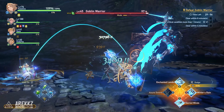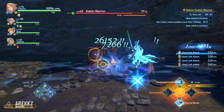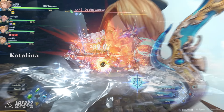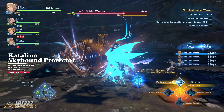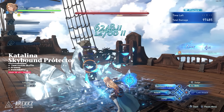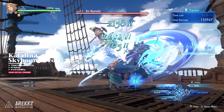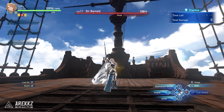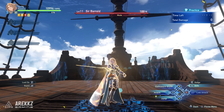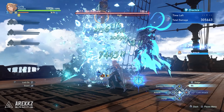Have you ever wanted to summon a primal beast to fight alongside you while wielding some awesome water magic and a sword? If so, Catalina is one you should have your eye on, as she is a jack of all trades — able to deal damage, cast magic from a range, and buff her teammates. Catalina's mechanics allow her to build the Ares gauge, which once filled will cause the primal beast Ares to enhance her skills and attacks. Her skills offer a lot of utility, being able to grant team-wide buffs that heal or make the whole team invincible. Alongside that, she can freeze enemies and dish out damage, making her a worthwhile pick for any team.